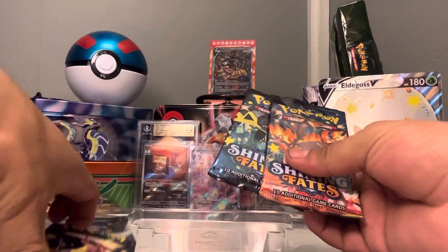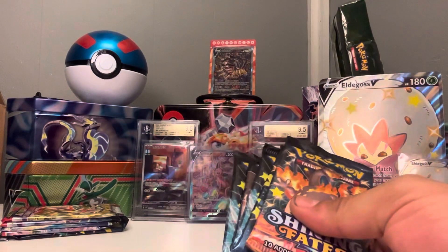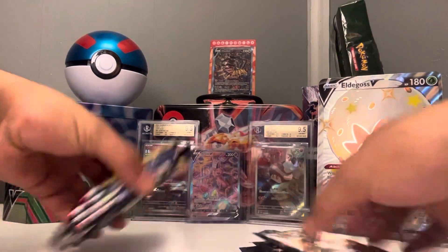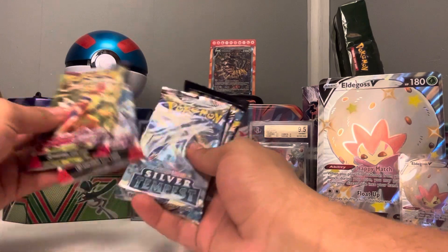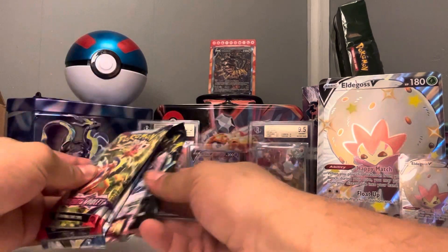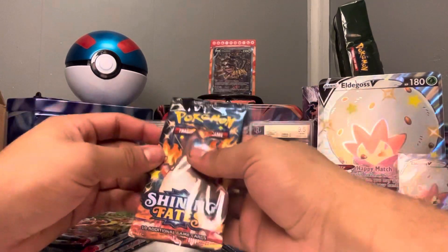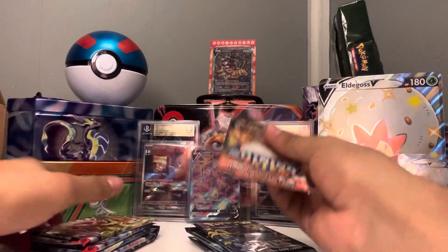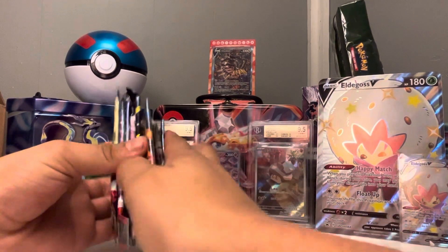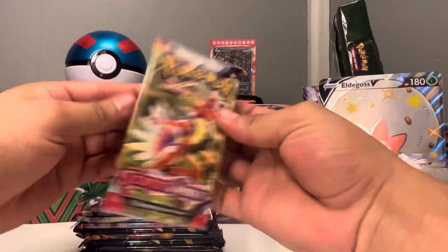We get one, two, three, four, five Shiny Fates packs. I also have five additional packs right here that we're going to be opening: Scarlet and Violet, Scarlet and Violet, Silver Tempest, Lost Origin, and another Shining Fates. Here we go — saving the blue Shining Fates for last. Let's go Scarlet and Violet!